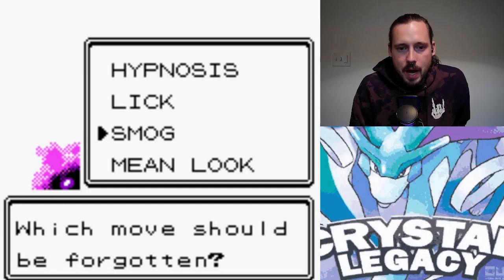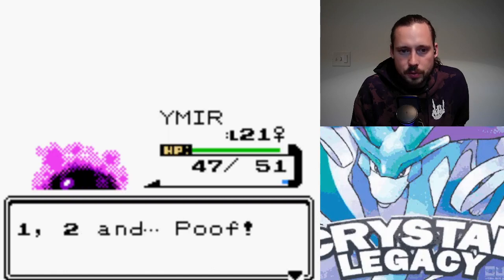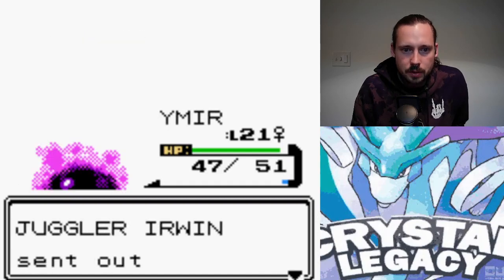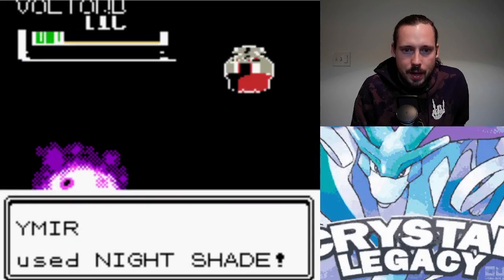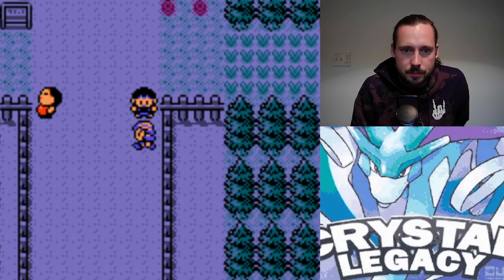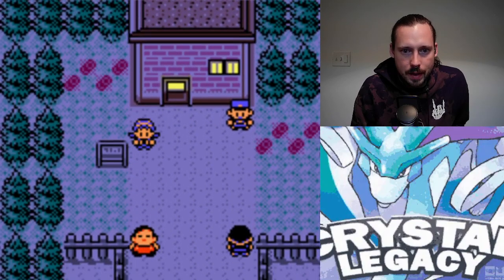I think I'm not gonna bank on getting the roaming legendary dogs, and that is the only reason for me to keep Mean Look, so I am gonna learn over Mean Look. I can always catch a Golbat or something, a Crobat later, and get Mean Look on that.